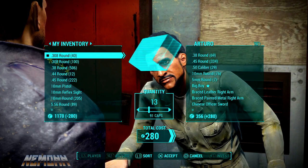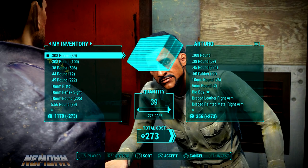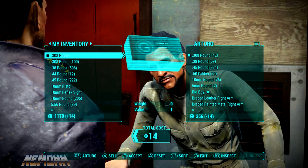Then go to your inventory and sell one of them back to him. Once that's done, sell the rest of them back to him. You'll then see that a .308 round is glitched in your inventory. Once you've got that, you're going to literally just spam X and sell back that same glitched .308 round to him.